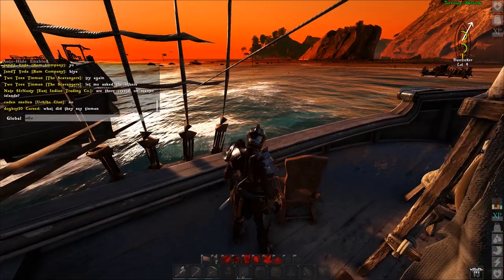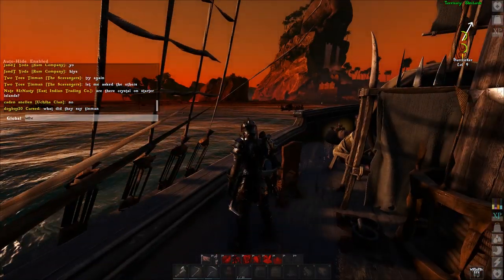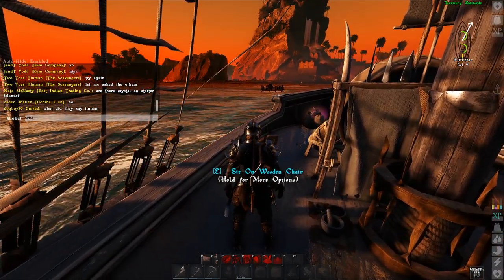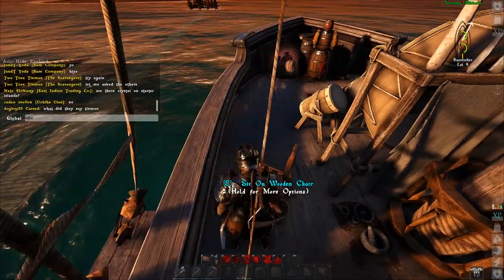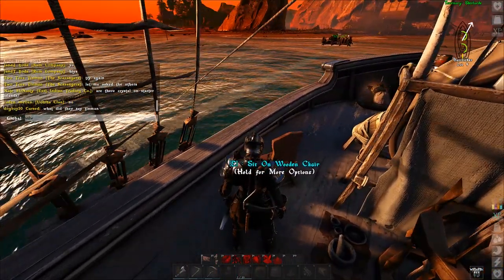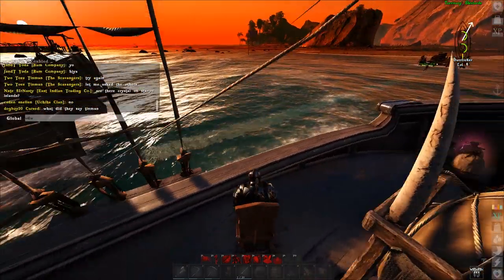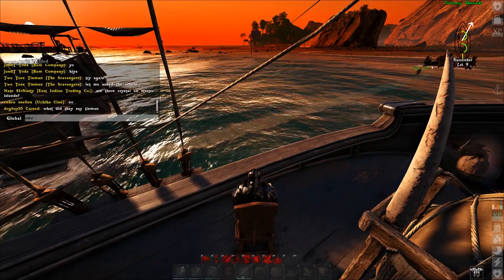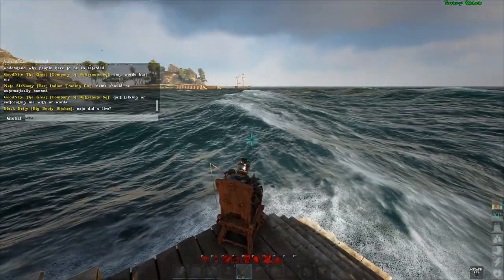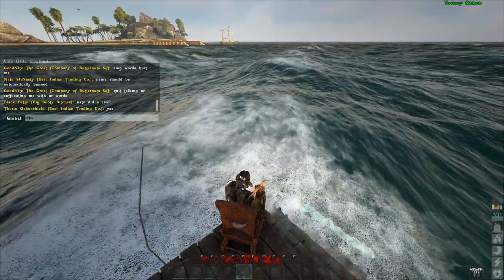Once you've gathered all the materials and you have the fishing pole equipped, please note: if you can't equip the fishing pole, it means you have a spear or bow on you. Take those off and you will be able to equip the fishing pole. Then proceed to the wooden chair we placed earlier, sit down in it, click the number where you have the fishing pole, and equip it.